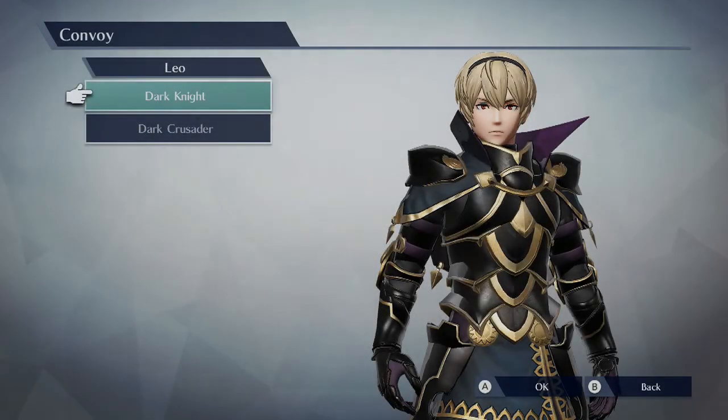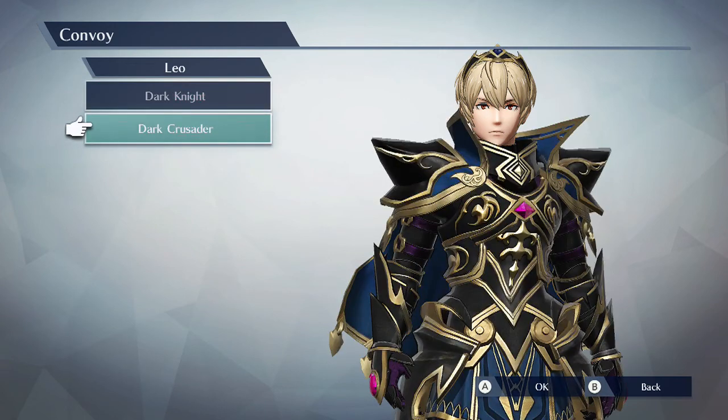Welcome back to another Fire Emblem Warriors gameplay video. This time we're using Leo, granted the Dark Knight — he's Batman, you know, copyright infringement — so we're going with Dark Crusader, which is also a comic book term. Like I said, I promised this video will be a little longer than the last one. Anyway, this is Leo's time so sit back, relax, and I hope you enjoy Leo's gameplay video here for Fire Emblem Warriors.